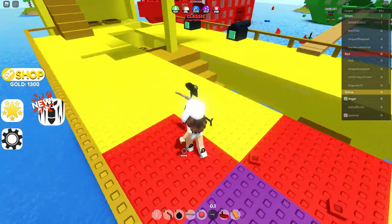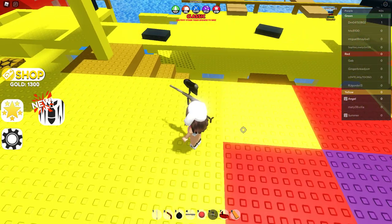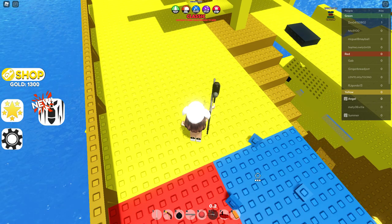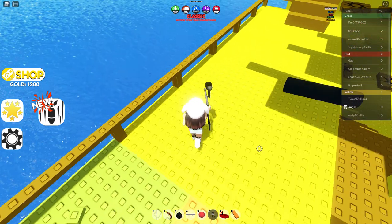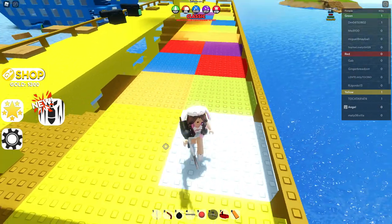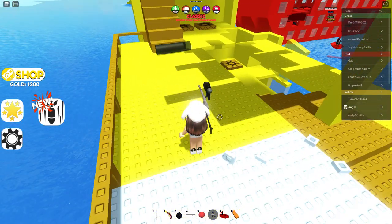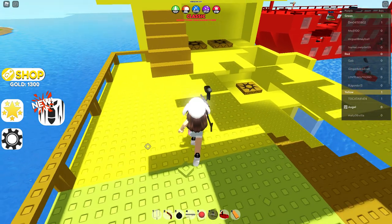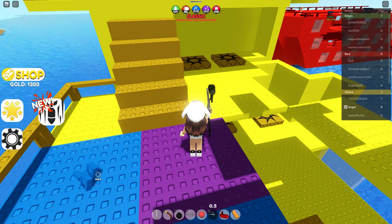Please go follow him on Roblox — his name is GamingBoyKerman26. Please follow me too on Roblox, I'm AngelPrincess013, as I already showed you. Now I'm gonna make it a different color — okay, I'll take off all these yellow things. Look at this rainbow boat, it's so pretty!